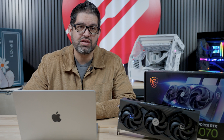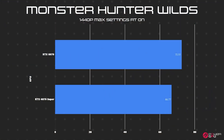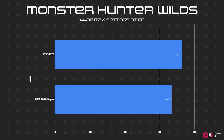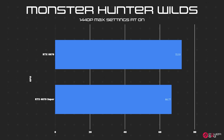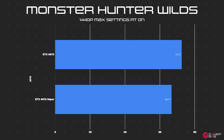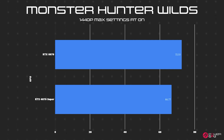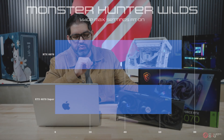We're comparing against the RTX 4070 Super. In Monster Hunter Wilds, which just came out, the RTX 5070 averaged 72.5 FPS while the 4070 Super averaged 66.7 — a small but not eye-opening increase. Keep in mind we're comparing against the Super variant. A non-Super 4070 would probably be around 63-64 FPS, so we'd likely see about a 10 FPS difference against a non-Super.